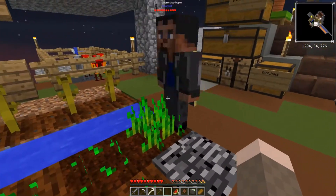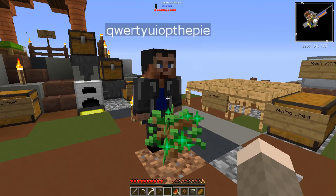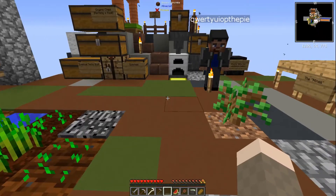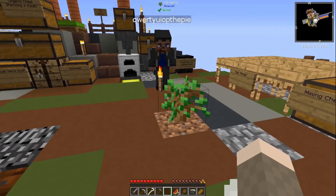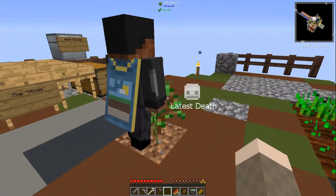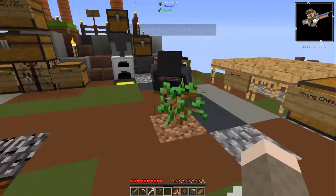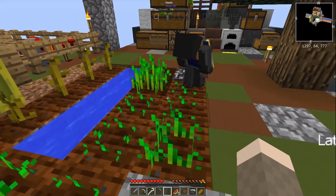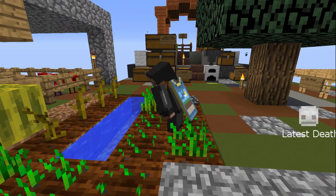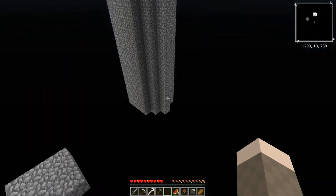Pre-show banter: the hosts joke about needing to 'hump their way to get bread' — a game mechanic reference — discussing doing it faster and in the middle, calling out 'Hump time' repeatedly until someone declares 'There we go, that's more like it,' followed by frustrated commentary before the intro.